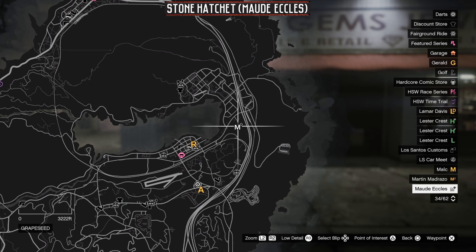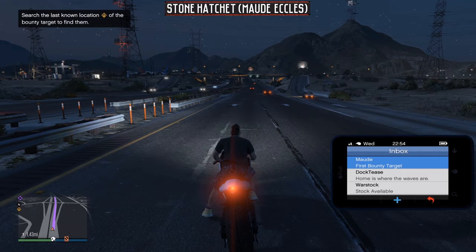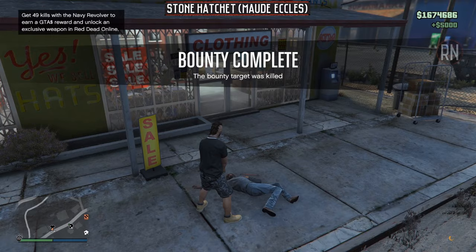The first one kicks off by doing some bounty hunting missions for Maude over at this location on the map. Once you get here you'll be told to wait for an email that contains your starting target. After a couple of minutes you'll receive that and it will mark a location on your map. Head over there and you can start searching for the target. Just look around inside the yellow circle and eventually a red icon will pop up on your map, and that will be who you're looking for.